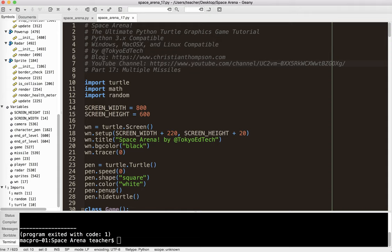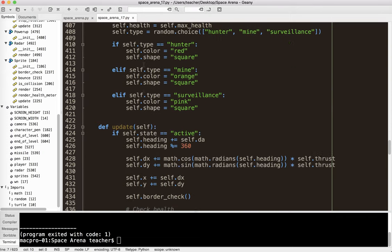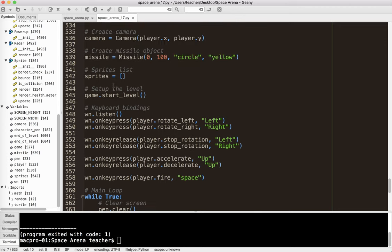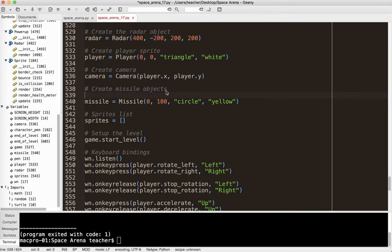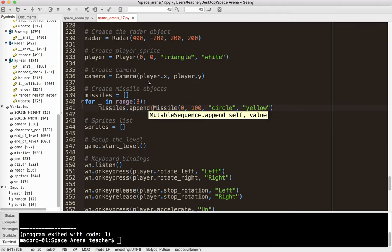The first thing we need to do is create the missiles the player can use. I'm going to come down here — this program is getting quite large. I should refactor it into multiple files, but that makes it a bit difficult for beginners, so I'll keep it as is. I've created one missile object, but now I want to create multiple missile objects. I'll make a list just like I did with sprites: missiles equals empty list, then a for loop to make three. I'll say missiles.append(missile()).